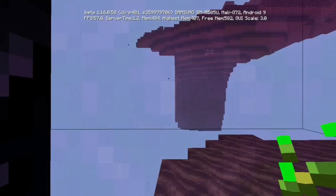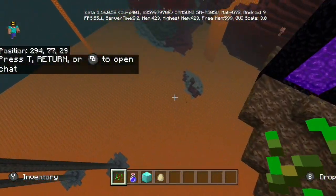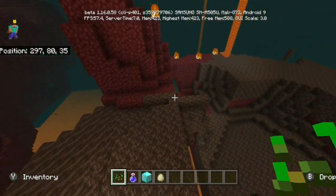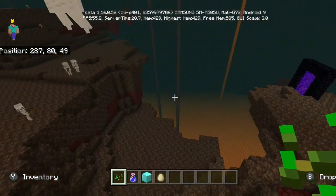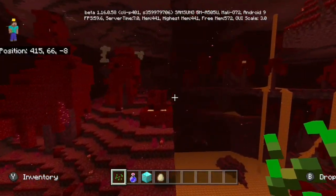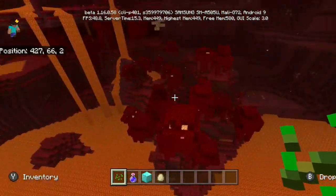If you build the portal there, you will spawn in right here in this soul sand valley, pretty close to falling into lava, so be a little bit careful. Maybe use the lava pit for a better spawn space. You spawn in right around here with loads of ghasts and things like that, and you'll also get this crimson forest not too far away. If you want to get piglins, hoglins, and all that stuff without going into a bastion, here's the place to find them.